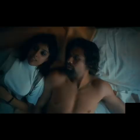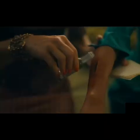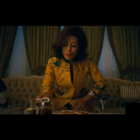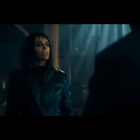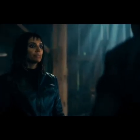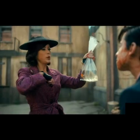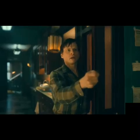Number seven on our list is Lila actually helping Five defeat a Swedish brother. The Swedish brothers are sent from the Commission to kill Five and his family for messing up the timeline, but Lila protects Five because the Handler — who is also her mom — tells her to protect him, as she has an ulterior motive. Five is obviously suspicious of her, but at the end they finish that Swedish brother off.